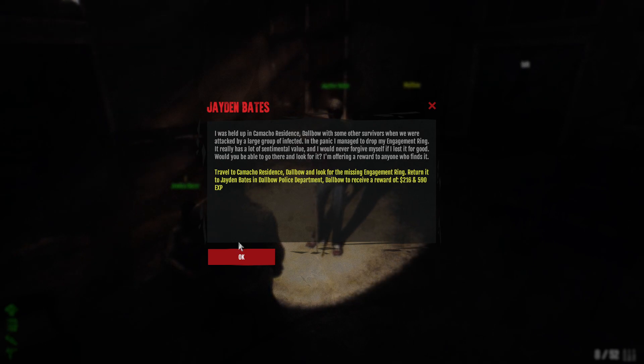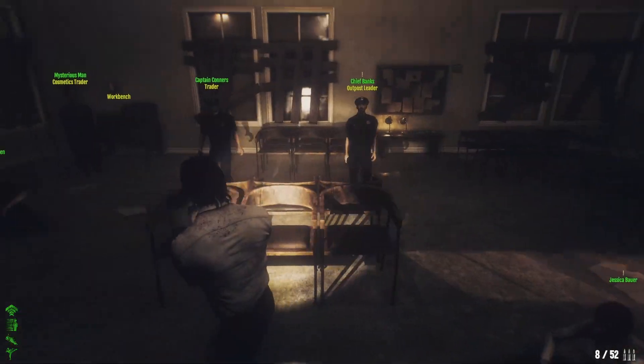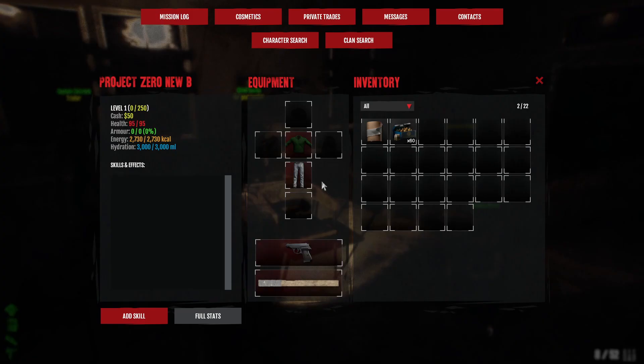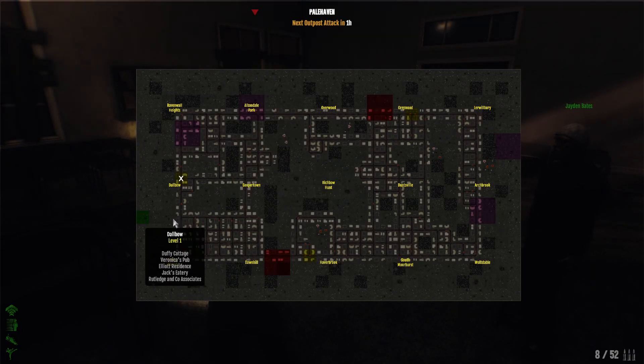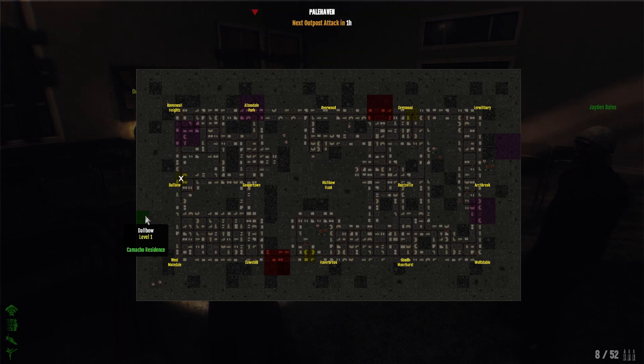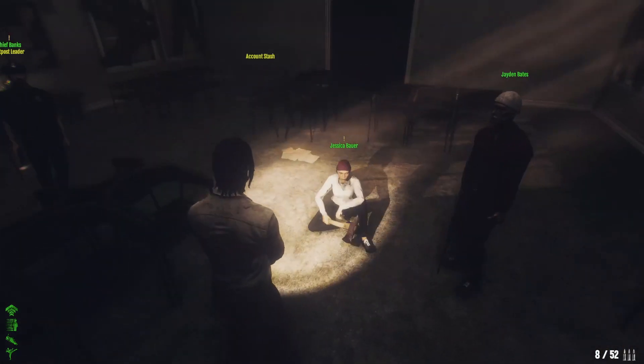Once you've got the quest, press Tab and go to Mission Log — it's there and it tells you what you need to do. If you want to see where the quest is located, open the map and the quest location will be shown in green squares. That's the easiest way to find out where to go — just press the map and you'll find it.